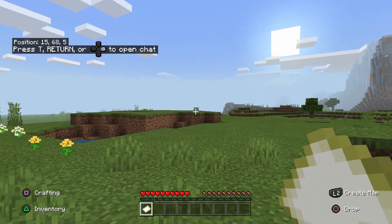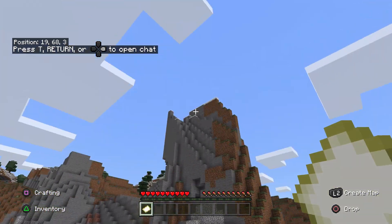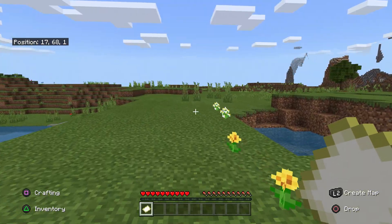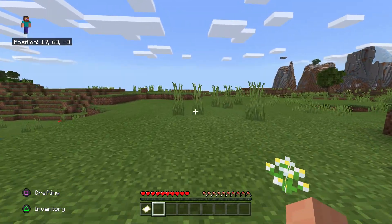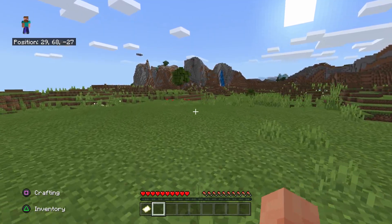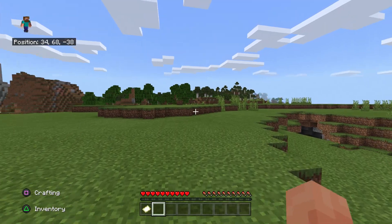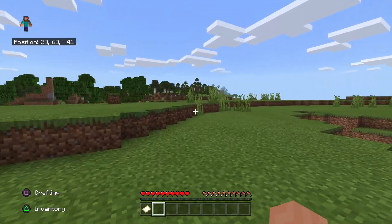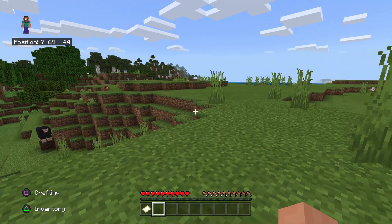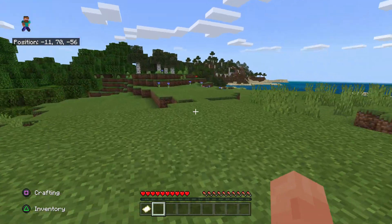And here we are. Let's see what we've got — a pretty nice mountain range, a bit jagged, some plains. Not much wood here, but loads of wood over there. That's perfect. So we'll head over there, get some wood together, get a crafting table done and also get some tools.